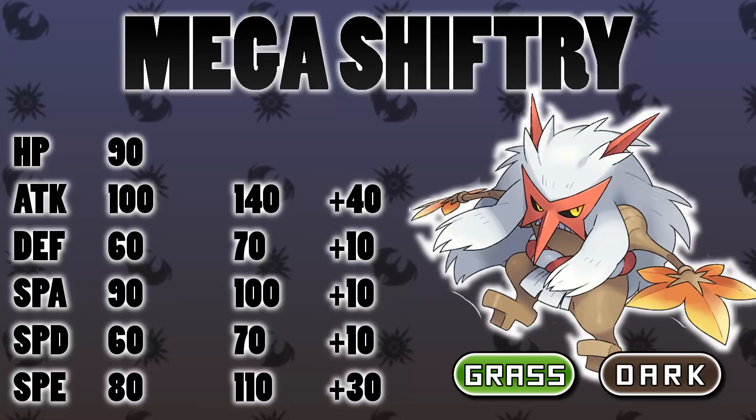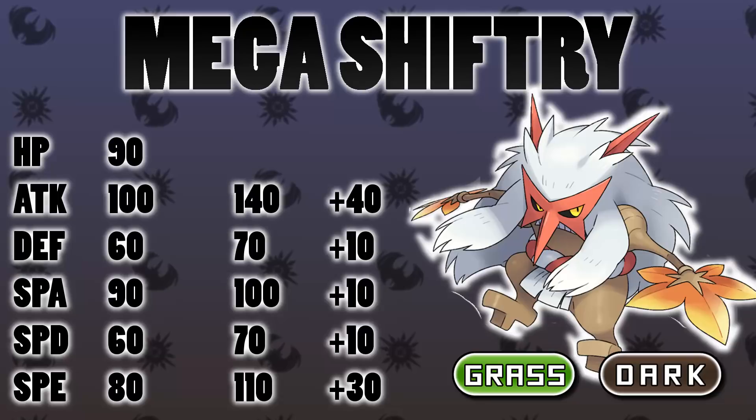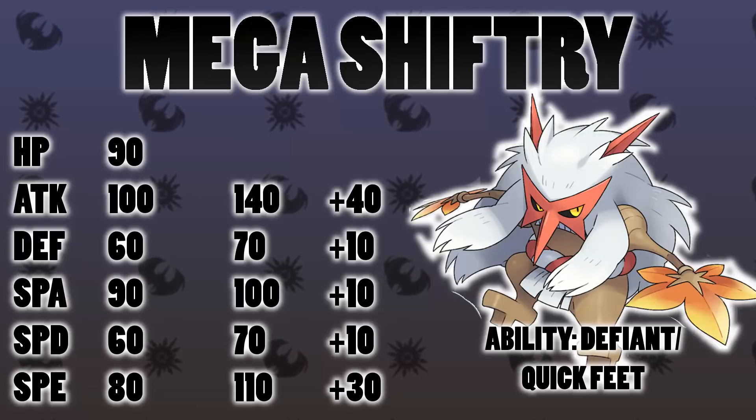Boosting its defenses to 70 will help out a little bit, allowing it to set up Swords Dance more easily. A boost to Special Attack is probably not super noticeable, but it's there if you want to run Leaf Storm to break walls. In terms of abilities, I thought Defiant would really suit this Pokémon — it just looks like it wants to defy any command. It's a dark type, it looks really mean, and Defiant works well especially since we've boosted its Attack a lot.